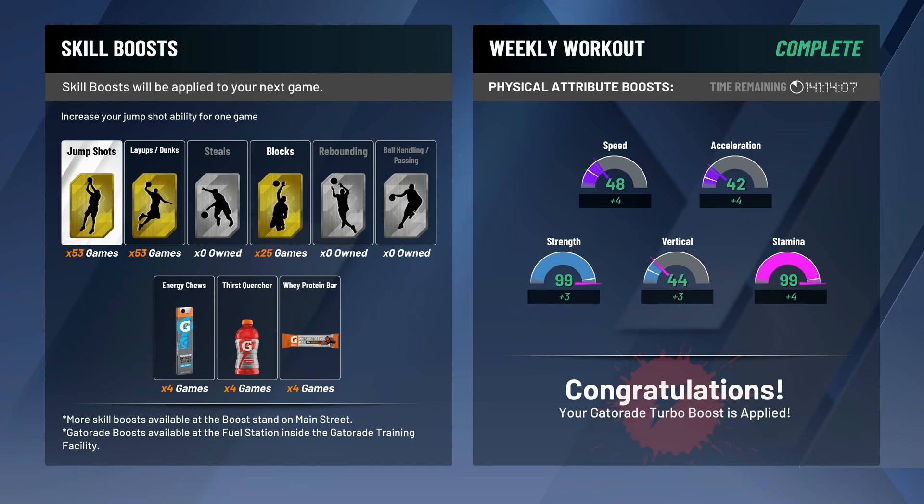Stop changing your jump shot every single day. So many people, as soon as they get one or two whites or a couple of misses, go on YouTube and find a new jumper. You need to stick with your jumper, learn the timing, get comfortable with it, and keep it. You're never going to learn your fadeaway, hop shot, and step back timings if you keep changing your jump shot — it changes the timing of those moves too. Find a jump shot you like, learn it, and stick with it. Everyone has bad games; that doesn't mean it's time to change.